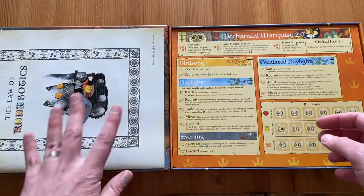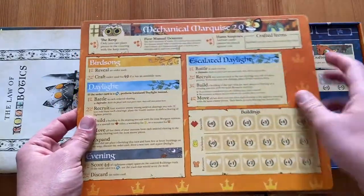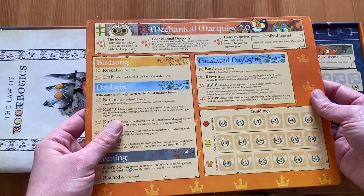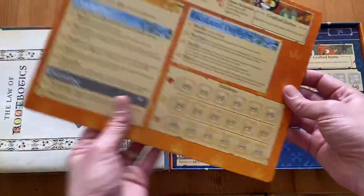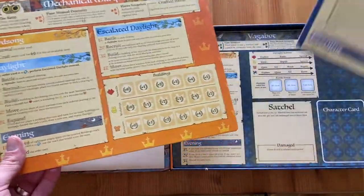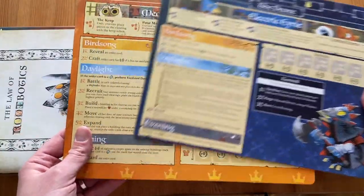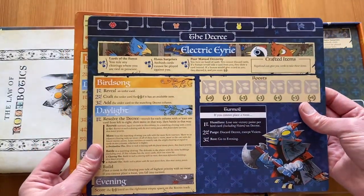The art in this game is fantastic. Here are the automa boards — they are quite similar to the player boards from the base game of Root, but every automa has a different faction board. This is obvious because the game is asymmetric and every faction plays completely differently.